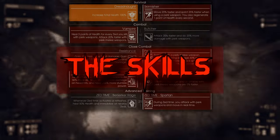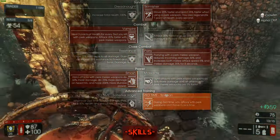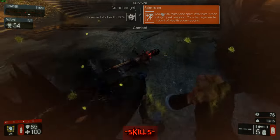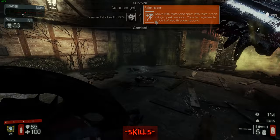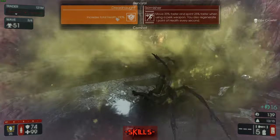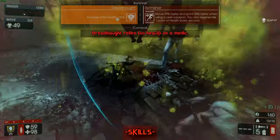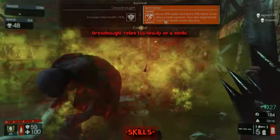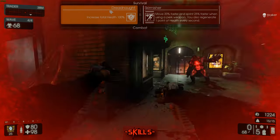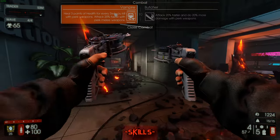The skills I would recommend are Skirmisher, Vampire, Parry, Smash, and Spartan. Skirmisher is going to make you move faster and regenerate one point of health, which is super useful for survivability — you can run away from things and actually live. Dreadnought is good if you have a medic, but once you get low on health there's no way to regenerate from that. It can be good on a very tiny map with a medic, but overall Skirmisher is going to be a lot more useful.